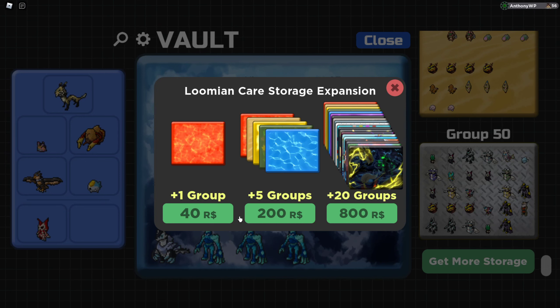Let's go all the way down to the bottom here — you can click 'get more storage,' and it's 40 Robux for a single group. On mobile, you can buy 80 Robux for 2 bucks, so that's about 50 cents. Or if you're a PC player, you're gonna have to pay a bit more — 5 bucks for 5 groups, which works out to about 2.50, so yeah, about 50 cents a group.